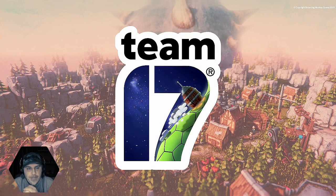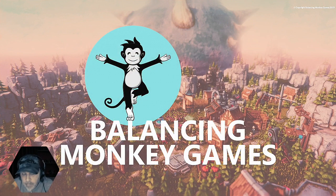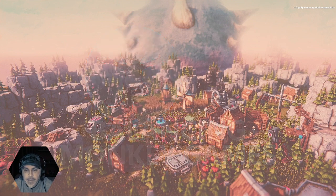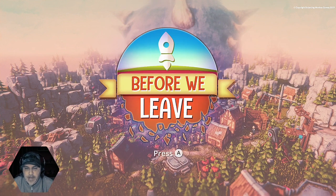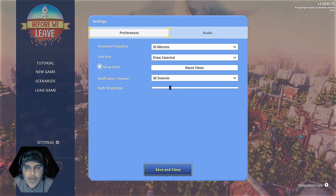Hello, morning team. This is 'Before We Leave' by Balancing Monkey Games, made with Unity. Whenever that was — F-Mod. Press A. Let's do a tutorial. Let's look at settings first: auto save, audio, show hints, night bright — just leave that, tutorial.